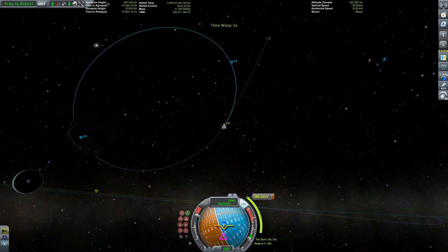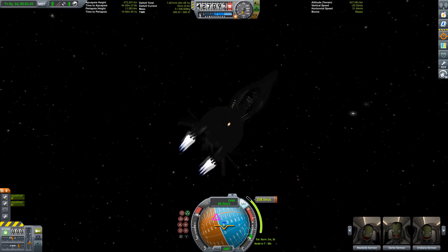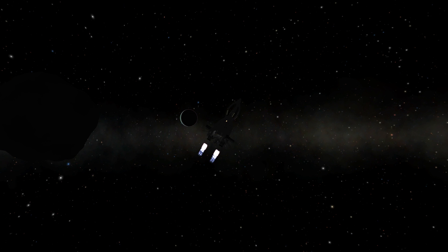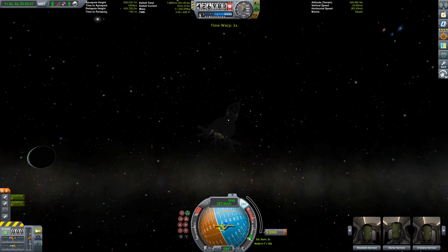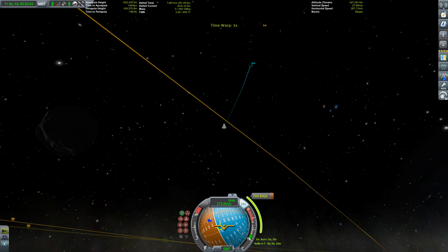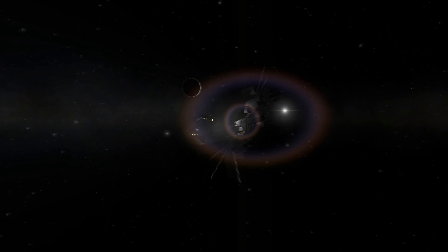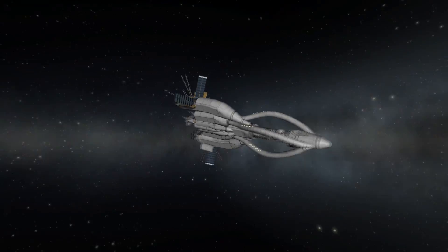Hello everybody and welcome back to 'Jeb Lost His Key' episode six, where we are going to try to get to Pol. We are still in orbit around the ugly little space potato Bob, and we are now heading outwards in a bit of a weird trajectory, but it was the only way I managed to get an encounter with Pol — and I was a little bit impatient, but that doesn't matter.